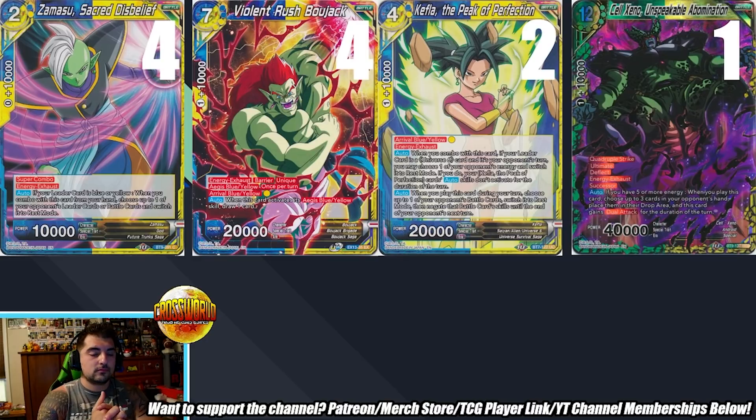Against the new King Vegeta deck they kept removing his board, so Salzino was stuck in hand anyway. He thinks the new SCR that just came out fits the deck perfectly and will likely replace Salzino going forward, noting it's a secret tech not many people are looking at yet.